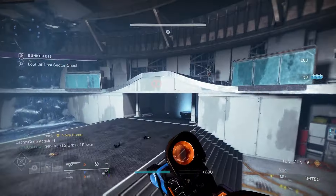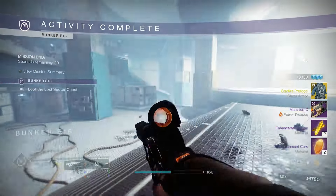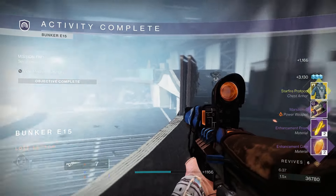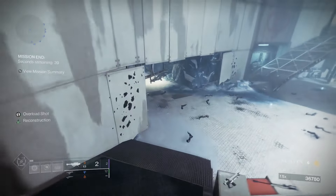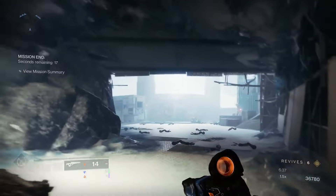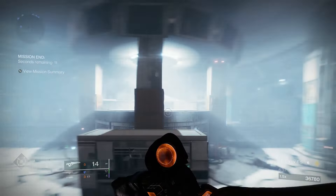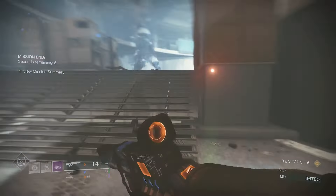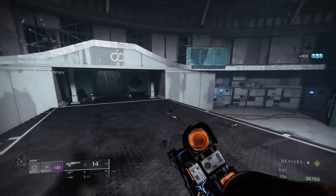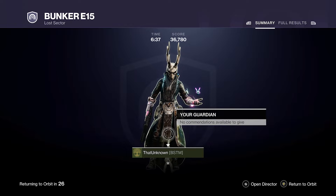Not a bad run. These guys put in the work — they distract the boss and a lot of the ads so you can stay safe. Not too many Barriers, which is why I wasn't super worried about bringing Anti-Barrier. But you could bring a bow, the Wishender, or the Round Robin to destroy barriers.